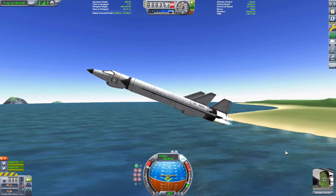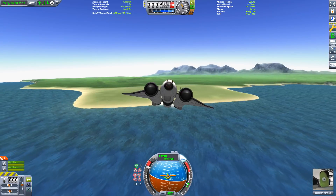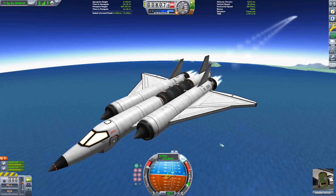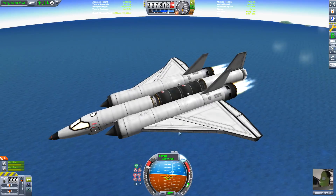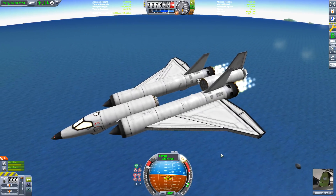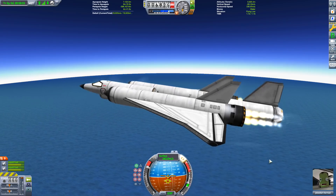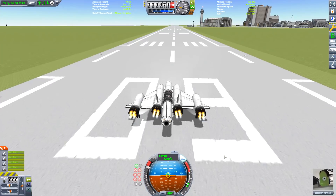In this episode we're trying to develop a Mark 1 cargo SSTO. Unfortunately there is no cargo bay for the Mark 1 parts, so I've had to use a docking port and fit it in between the tanks as you can see here. I have two full ore tanks in the middle of the space plane, however it doesn't have enough thrust — and even after dumping the two ore tanks we still don't have enough lift to get out of the atmosphere.